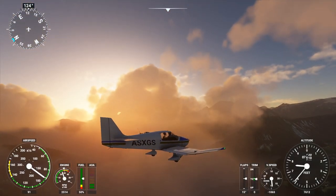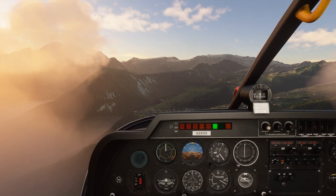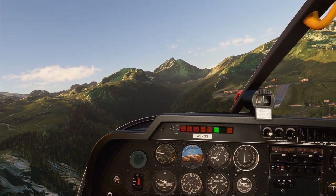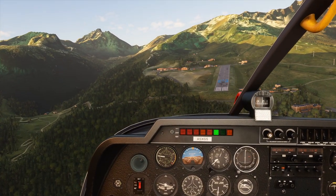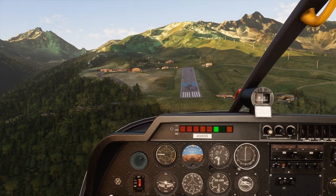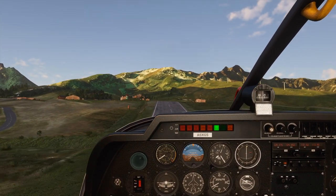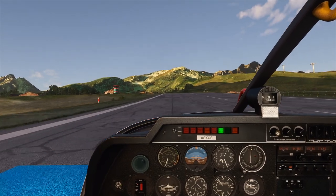Here we are in Microsoft Flight Sim 2020 with the little Robin — I always want to call it the Reliant Robin; I've watched too much Top Gear. Anyway, the Robin DR-400. Full disclosure: I did fly the challenge one previous time just to see the airport and feel the aircraft — I ultimately stalled it out semi-deliberately but didn't actually approach the runway. So this is the first time approaching the runway in this challenge. And that's how I did it on the first try.